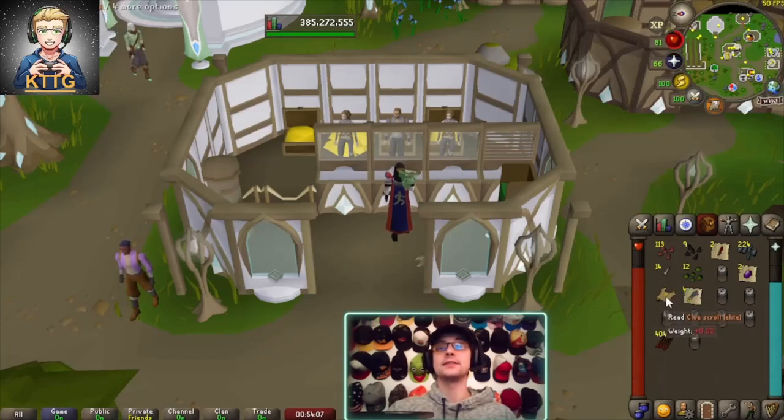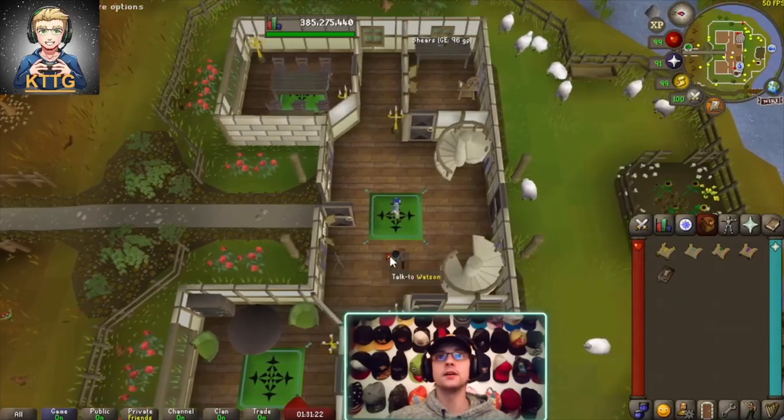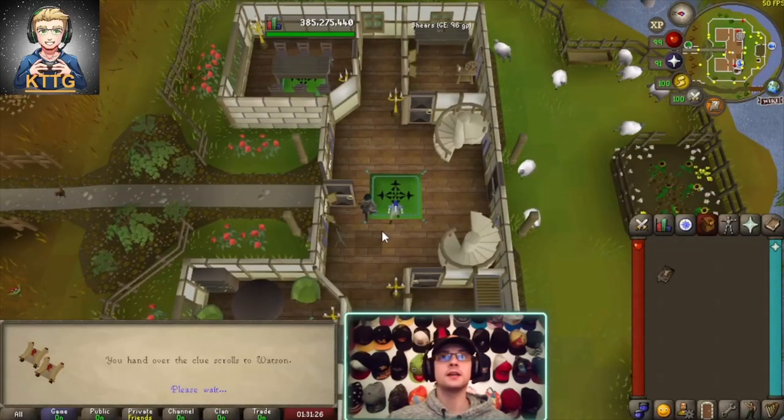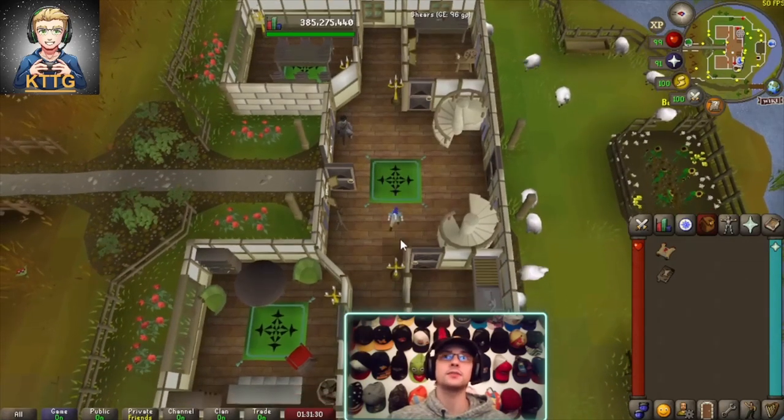Another elite clue scroll! Going to have to finish the master clue we got from the last one and then make this one into a master before we continue. There we go — let's hand those over, get another master. Boom, now we can go back to looting those implings.